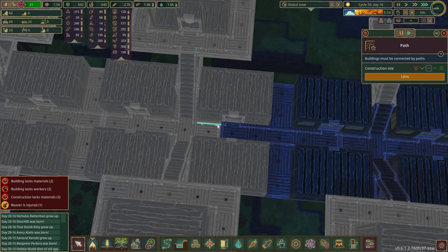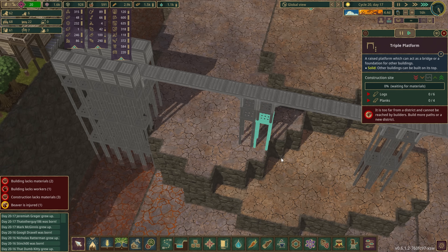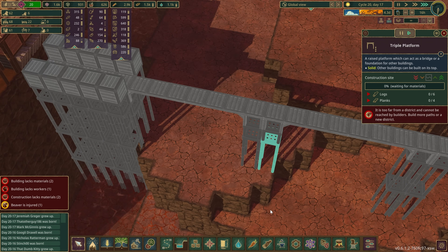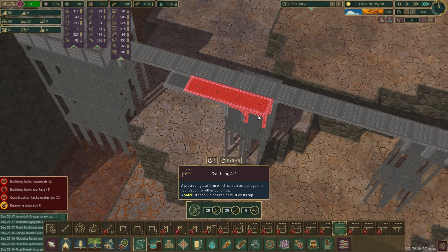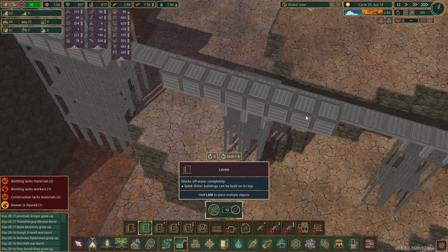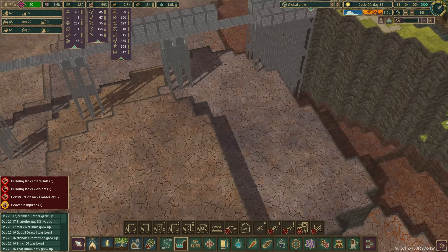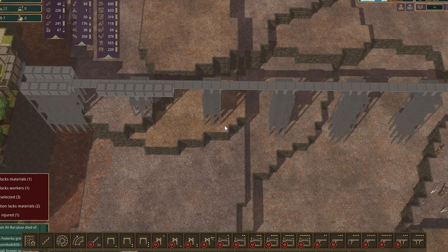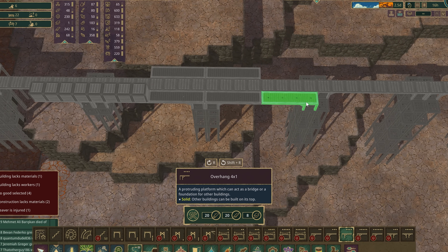We've got some more of these going in — another platform. If I could click on that — yep, getting there. Over here, we don't need all of this built up like that either. If we do a little something like this, another mini platform on this leg in the middle, then we can do the same here and build our levees on top of that to block the water in either side. So again we don't need all of this ridiculousness — we just need that. Oh, that is going to be so much better!